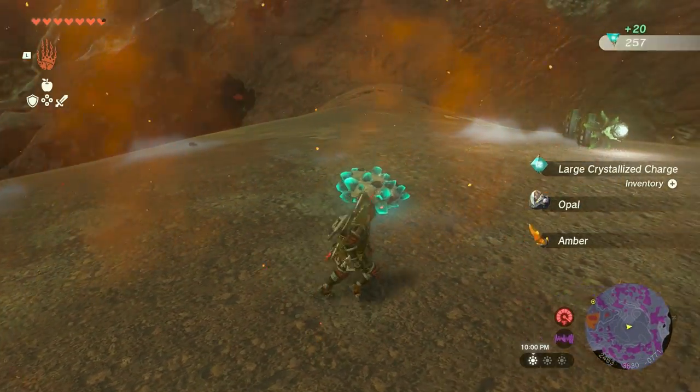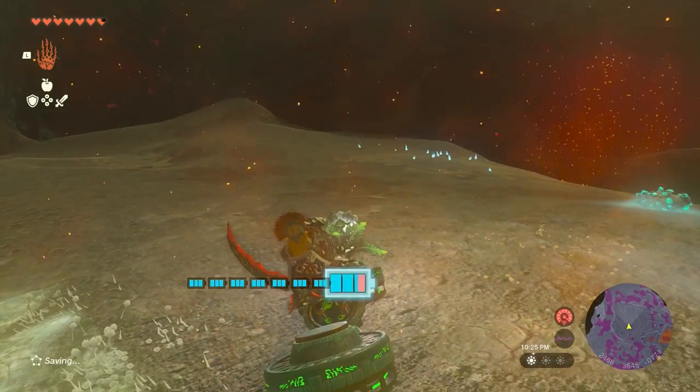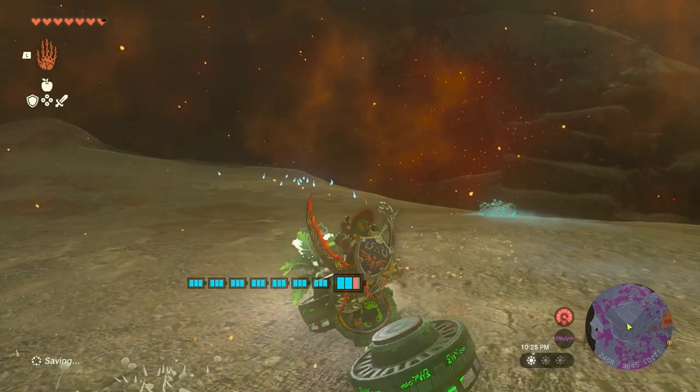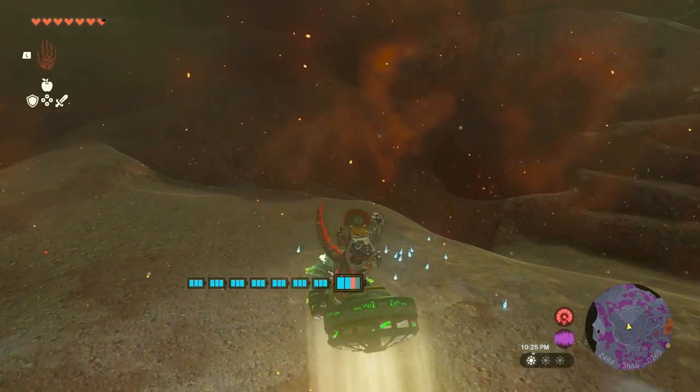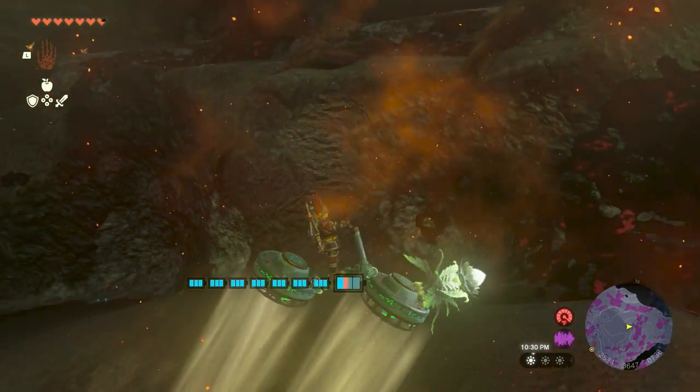The last option is to go to specific locations with guaranteed diamonds. Here are 3 such locations with 1 diamond each. These are the same locations I covered in my Scimitar of the Seven video, so if you followed that guide then you might have already gotten these diamonds.